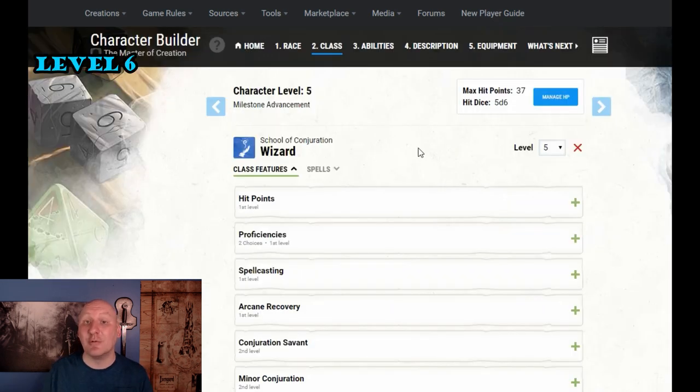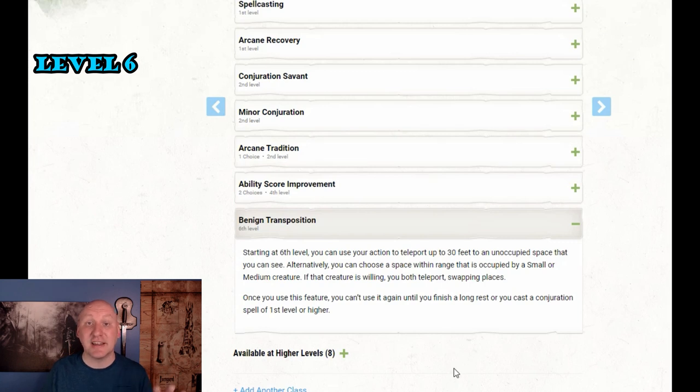At level 6, we get the really nice ability Benign Transposition. Starting at 6th level, you can use your action to teleport up to 30 feet to an unoccupied space you can see — same as Misty Step, except Misty Step uses your bonus action and is a spell. Alternatively, you can choose a space occupied by a small or medium willing creature, and you both teleport, swapping places. Once you use this feature, you can't use it again until you finish a long rest or cast a Conjuration spell of 1st level or higher.